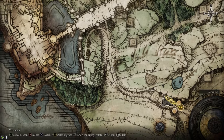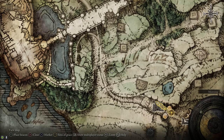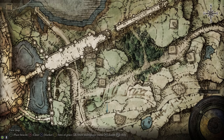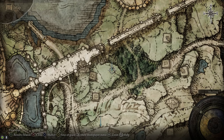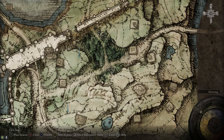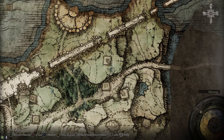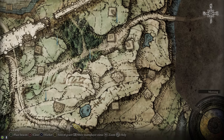Up next, we're going to follow the road to the west from the Gatefront, where we're going to go to the Stormhill Shack. We're also going to stop by a bunch of points of interest along the way. We need to be able to kill the Godskin Noble at the Volcano Manor in order to get the Sword of Night and Flame up to plus 10, so we're going to pick up a bunch of supplies that are going to help us do that along the way.